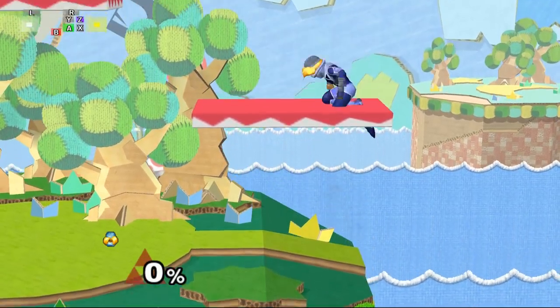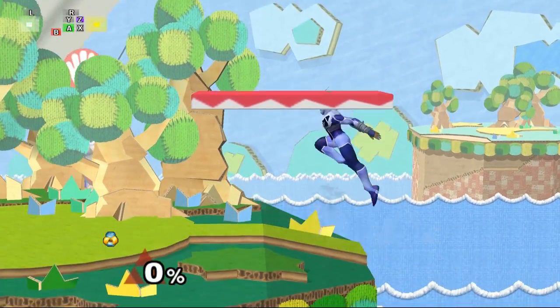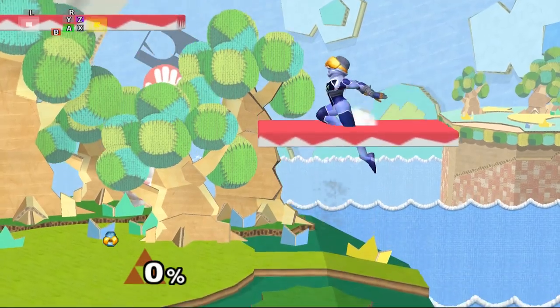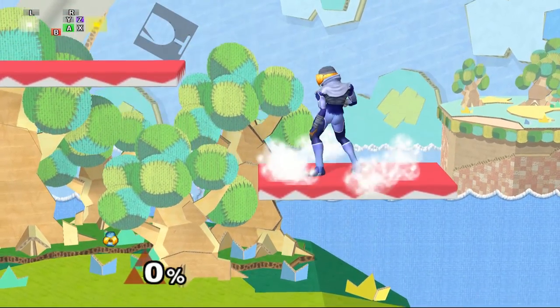The very last and most important thing to note is that all of these platform tricks on Yoshi's Story usually won't work if you're standing near the bottom of the slope near the ledges. You should be aiming to start your short hop near the sides of the platforms that are closest to center stage.